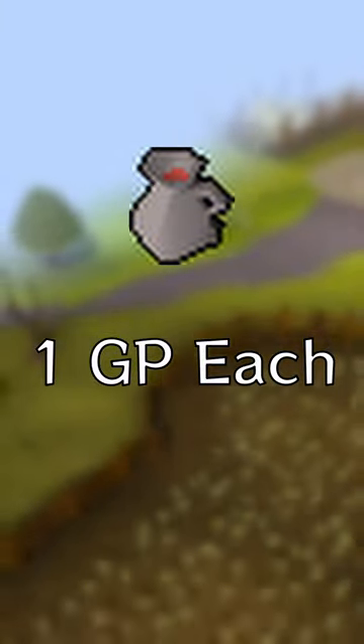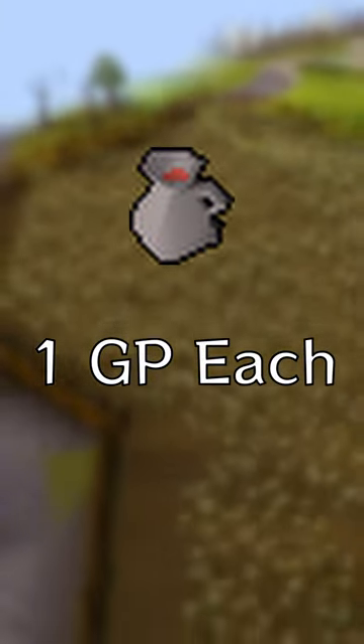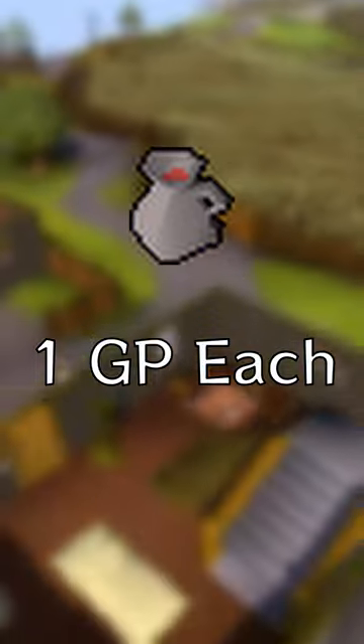If you go to Draynor Village or the Hosidius and Shayzien pubs, you can buy wines for one gold piece each. Each of these wines heals for 11 HP, with a drawback of decreasing your attack and strength.